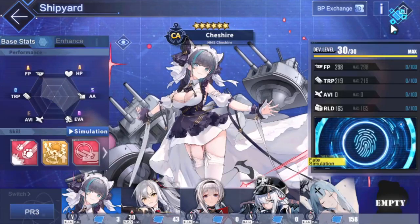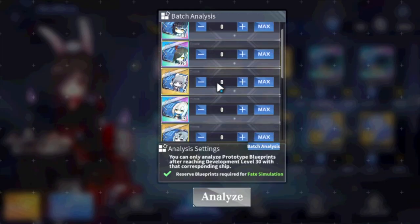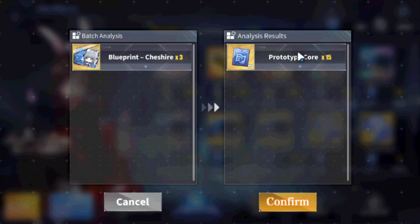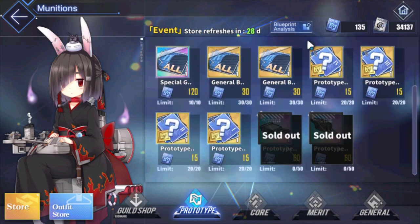To cash them in, go back to the shop, go to Prototype, then Blueprint Analysis in the top right. Click one of your ships - let's say Cheshire is maxed out - hit Analyze, and you can trade three Cheshire prints for 15 cores. Confirm, and boom, you get 15 cores.